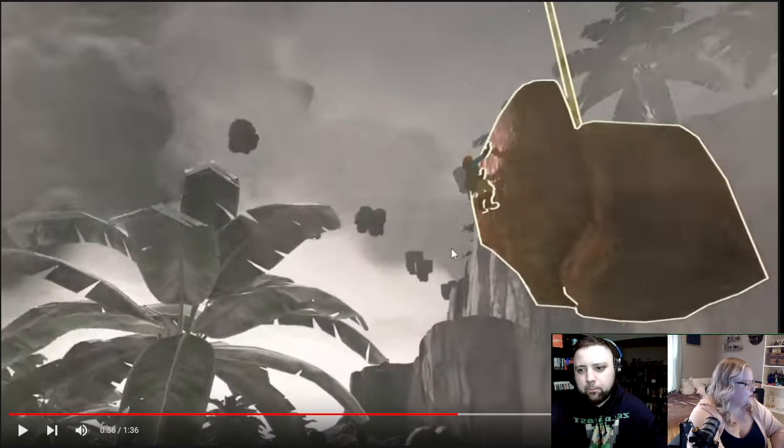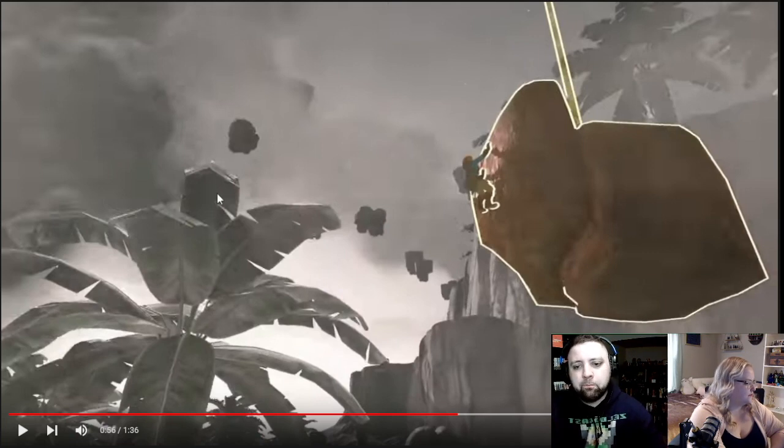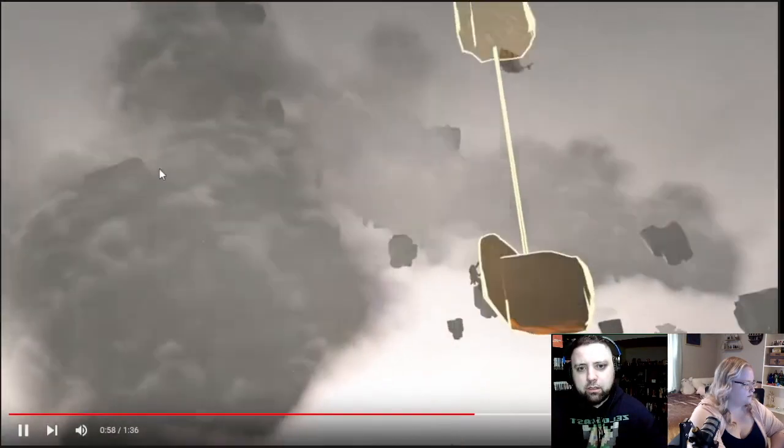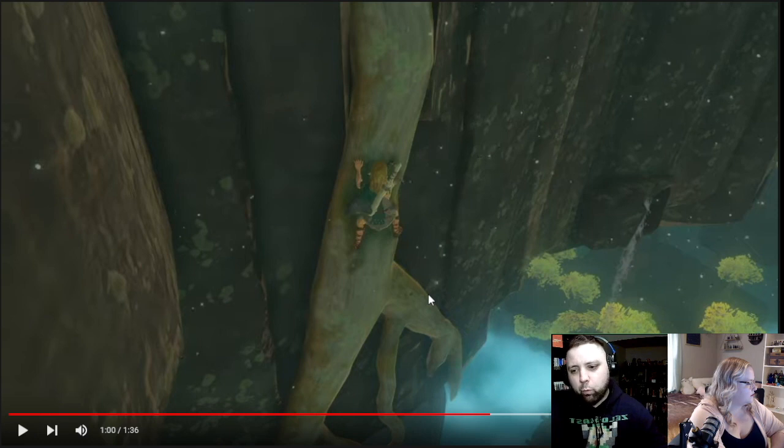It's huge too — look how far from the ground it is. We've got Link kind of jumping on a rock, and it looks like it's being taken up via stasis, because everything around it is gray. It looks like you're gonna have stuff going up to the sky and then falling back down. We're paused at one minute in this trailer, and Link is in his shaggy looking version with the different tunic — kind of ancient looking.